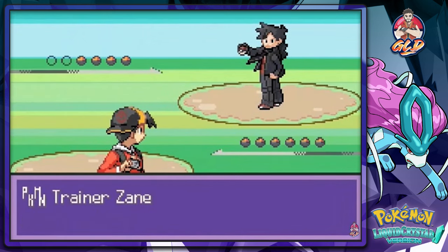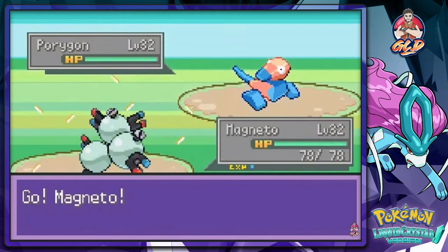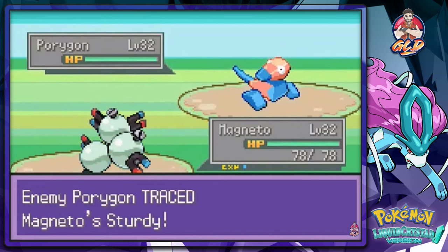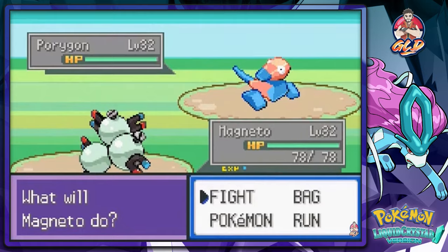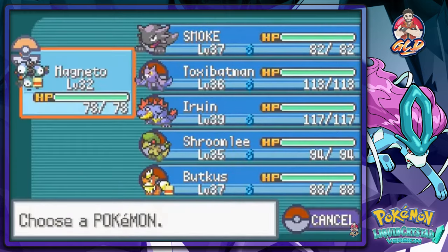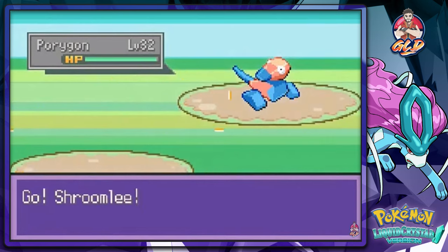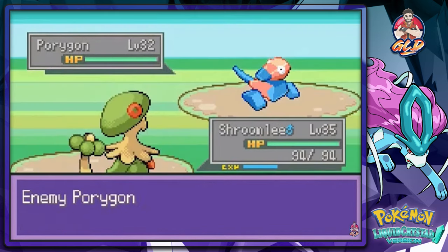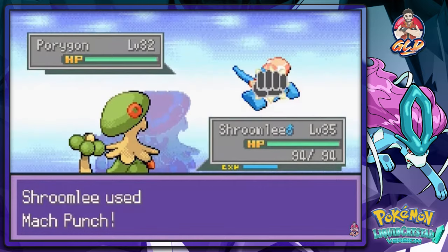In the last episode we beat what's-his-face — I can never remember their names. Here we are going up against Zane. I started with the wrong Pokemon, so let's go to Shroomish and hopefully this Borgon doesn't use any psychic type moves. That recover doesn't work — mock punch for the win!